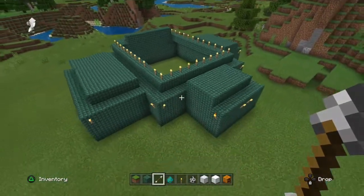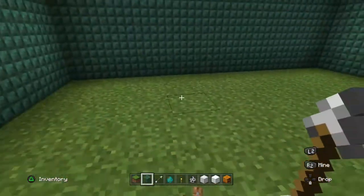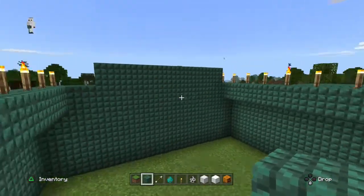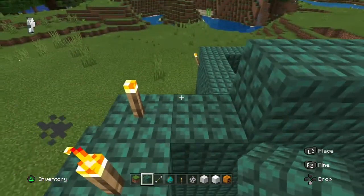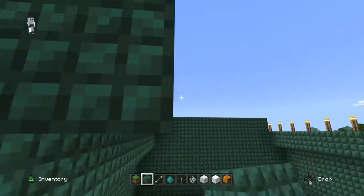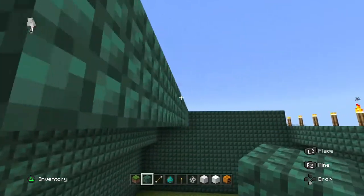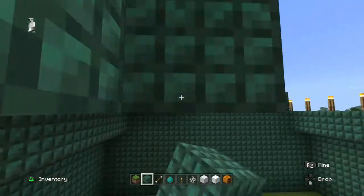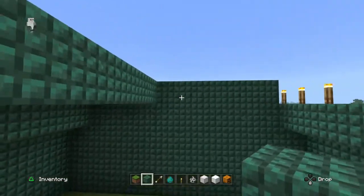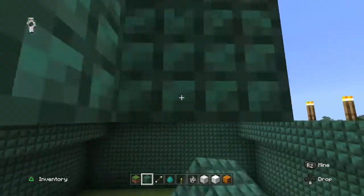So this is the arena — it looks really small, and it kind of is. It's kind of day, and some of these mobs are going to need to be at night. Before we start, let's just pick some walls to finish off the arena. This is going to be a pretty interesting fight, so stay tuned to see which mob ends up winning.